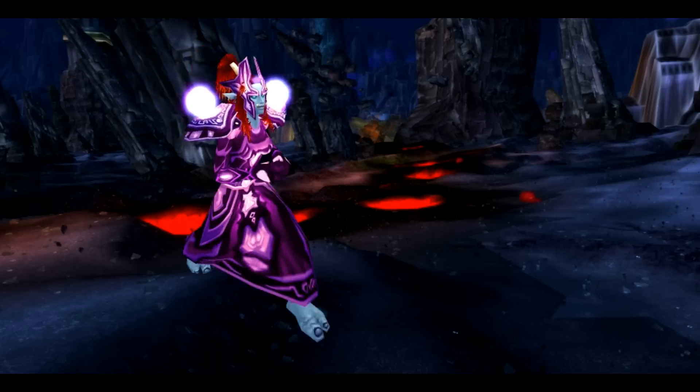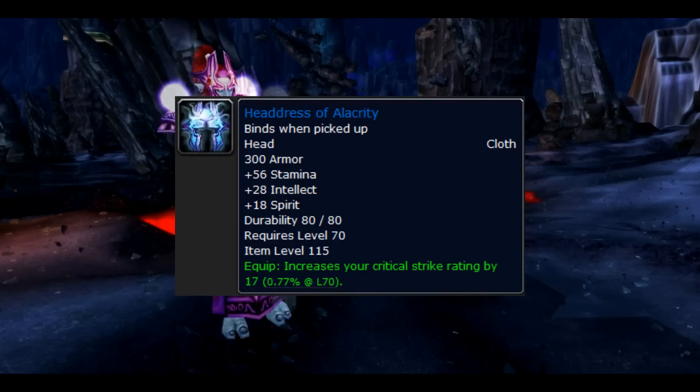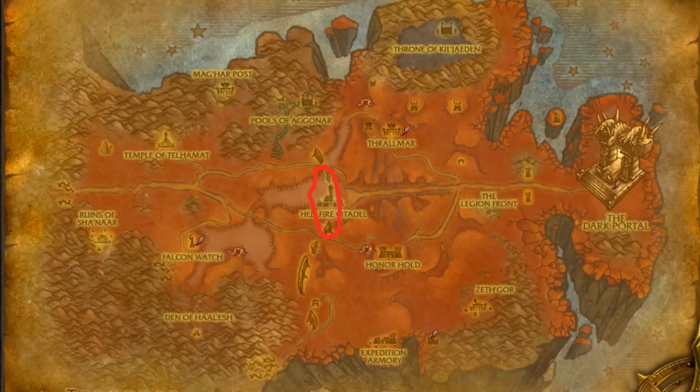The only downfall is that with the low drop rates, in some cases it can be kind of a grind. The first item in this set is the Hedrus of Alakriti. It drops from Omor the Unscarred in heroic mode of Hellfire Ramparts and it has a 12% drop rate.